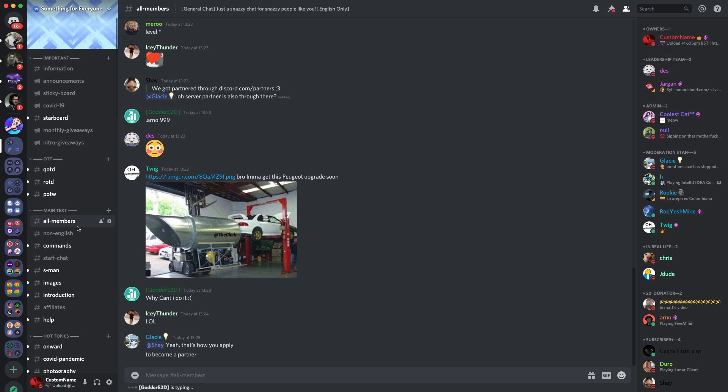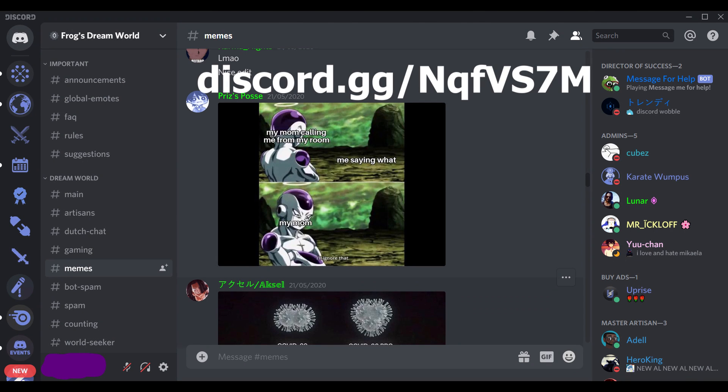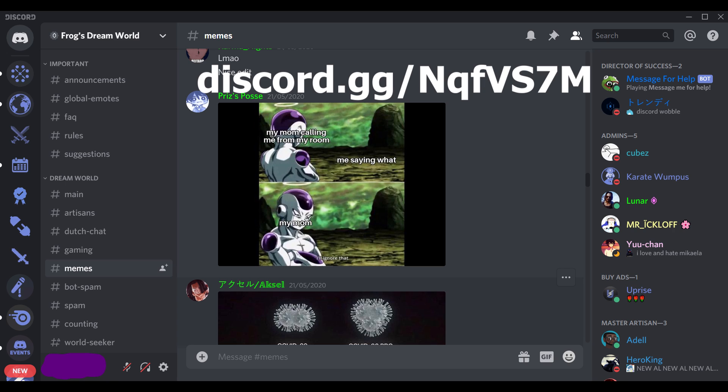Now I'm passing over to some other server owners who will give their top tip on making your server look appealing. Think about why you would want to join a server — use a third-person perspective and try to give an honest opinion of what you think about the server you're planning to make. Don't follow certain practices or add certain things just because you saw someone else do it. Do things because they make your server something you want to be a part of.